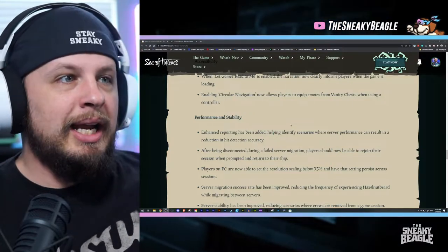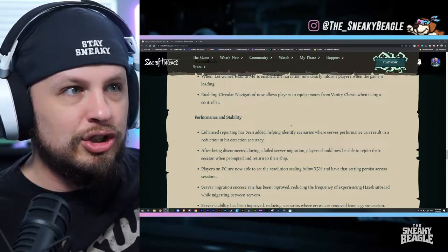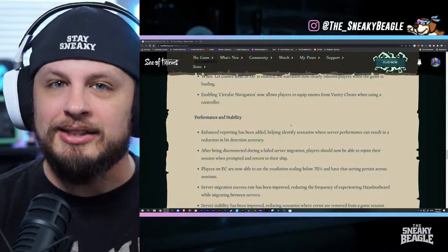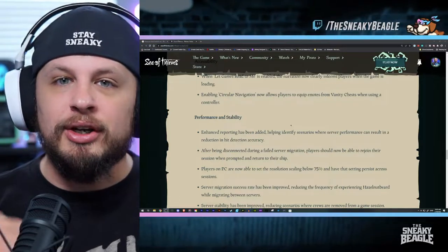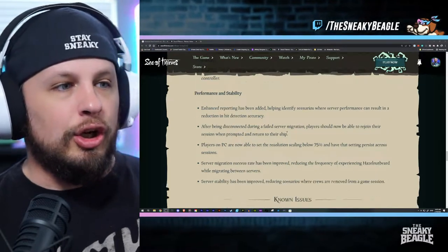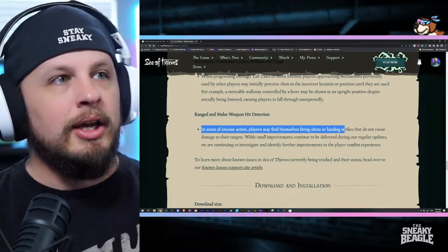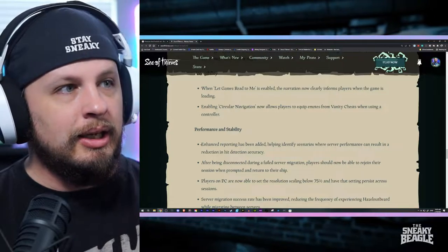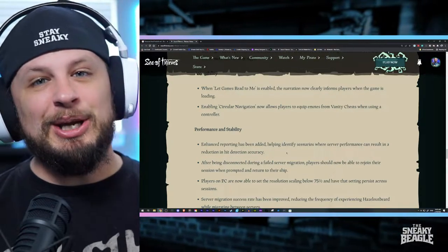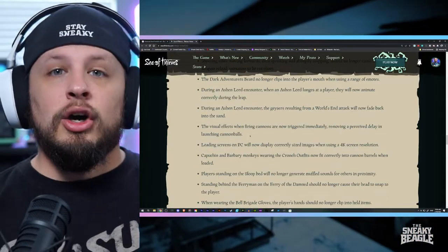Number five: enhanced reporting has been added, helping identify scenarios where server performance can result in a reduction in hit detection accuracy. I said this in the video I released yesterday reacting to the update. This is good news — they are consistently bringing it up in everything they release, and not just the standard boilerplate at the end about 'areas of intense action' that we've been reading for months. They're putting it in the main body now. Enhanced reporting means they are actively trying to solve this problem, so I think hit registration is on its way to being fixed.